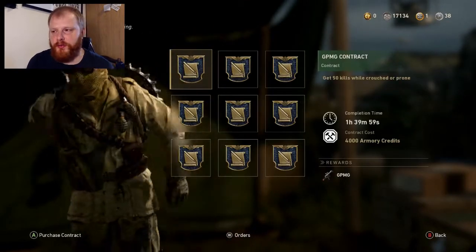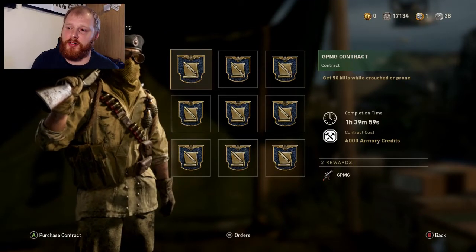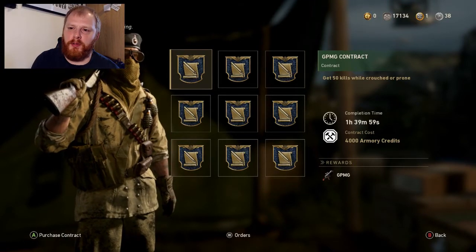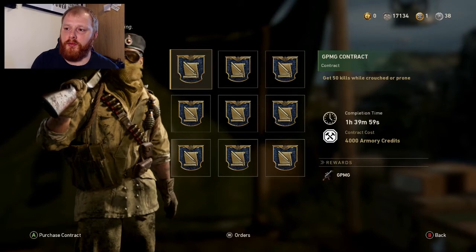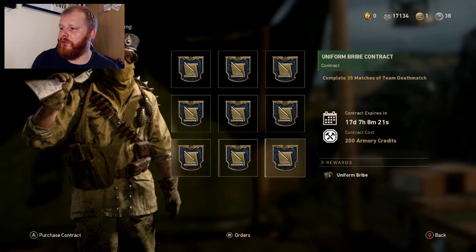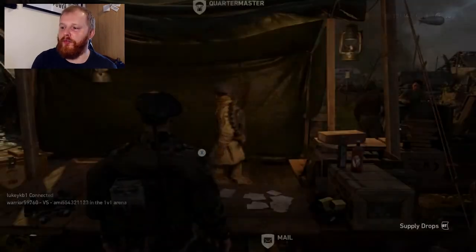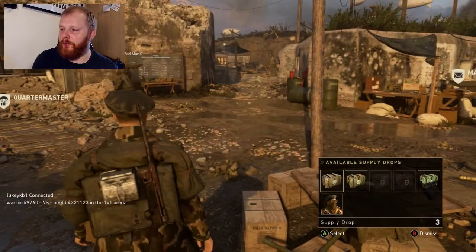There are loads of new contracts and stuff to do. There's Headquarters 24/7, which is really fun — I played it the other day on stream. You can play Gun Game, Prop Hunt, and Free For All in it, which is really good. There's loads of new stuff you can get: helmet bribes, weapon charm bribes — my favorite things in the world.